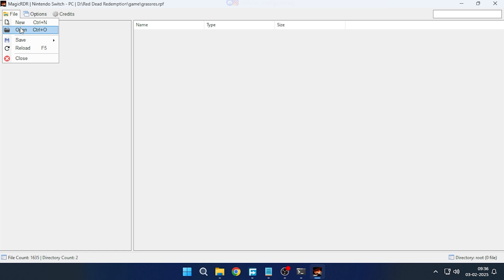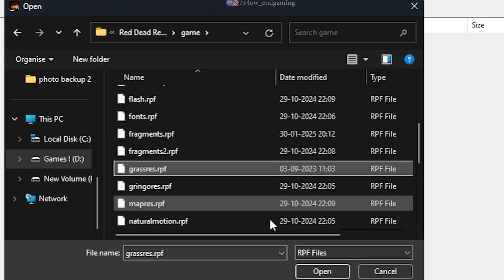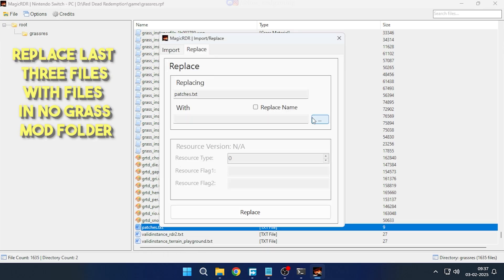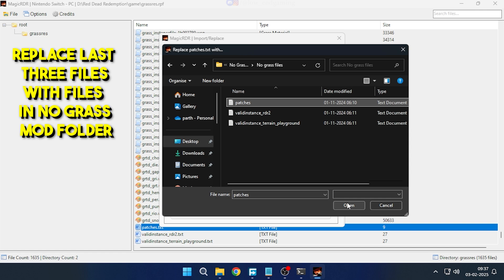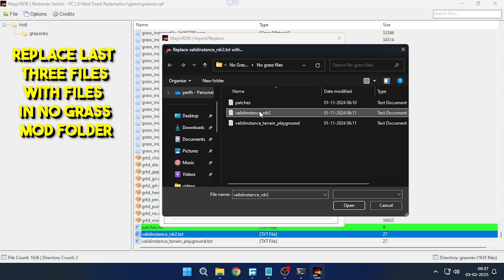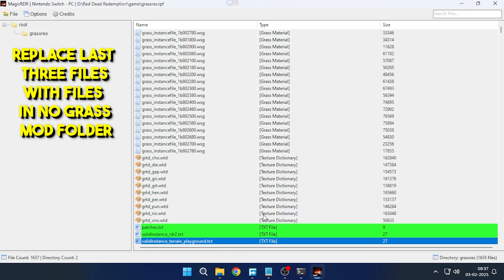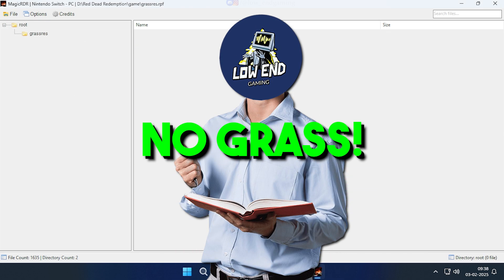Now again click on File > Open. Go to the Red Dead Redemption game folder and find the Grasses RPF file and open it. Click on Grasses and scroll all the way to the last entries. Replace the last three files with the files in the No Grass Mods folder. After replacing all the files, save the changes. This mod will remove all the grass from your game.